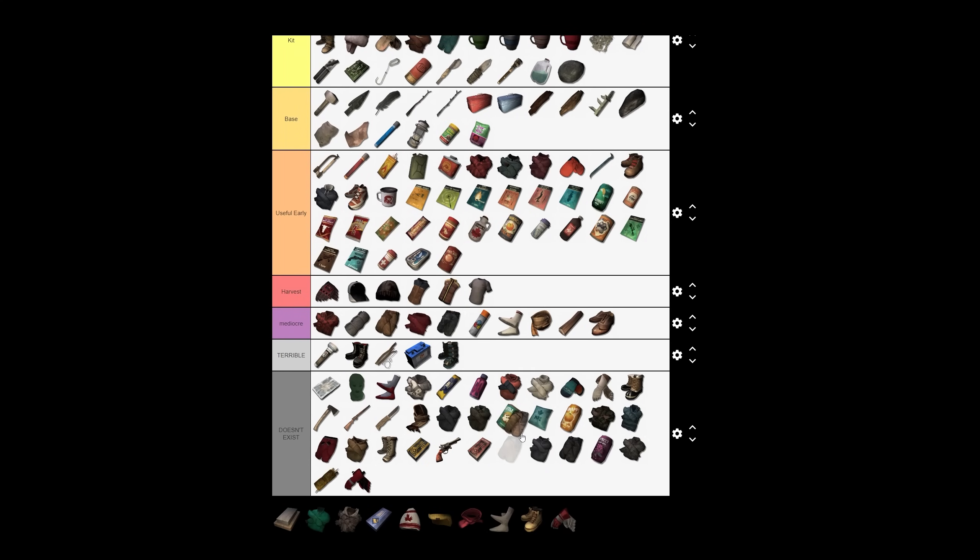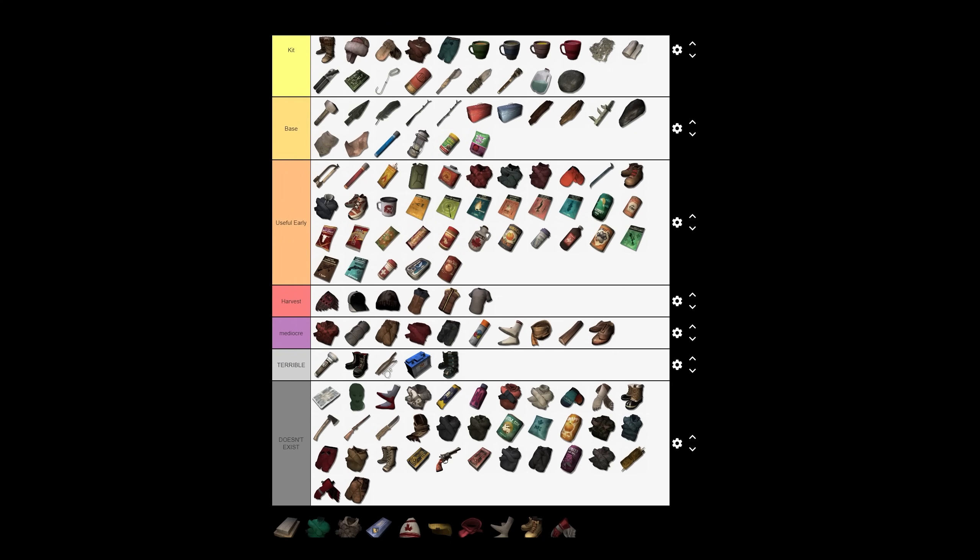Work pants — I don't think these show up on Interloper. If they do they're not great, so they're either mediocre, terrible, or doesn't exist. I'll put them in doesn't exist. And it looks like we're down to only one line of items — we are almost done. The whetstone is a very useful item used to sharpen your knife and hatchet. Eventually in the long run you will run out of these; at that point you can make new ones, use them less, or take used-up ones to Bleak Inlet or Black Rock to the ammo bench where you can sharpen them up.